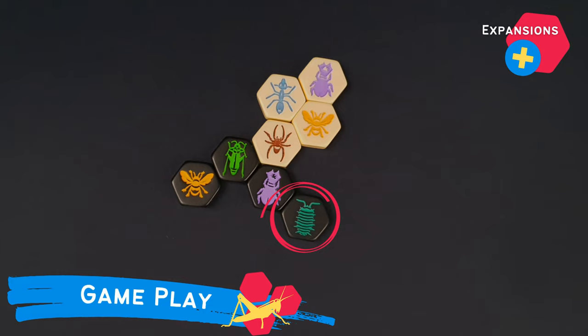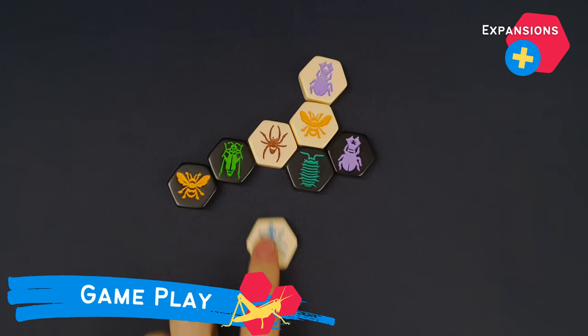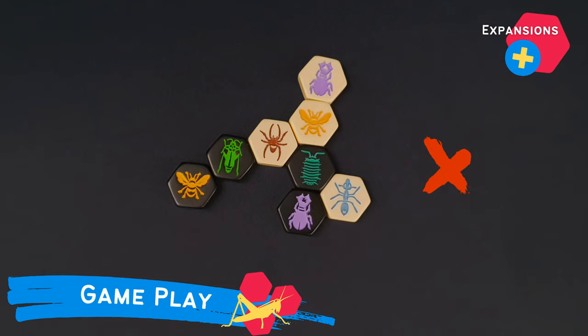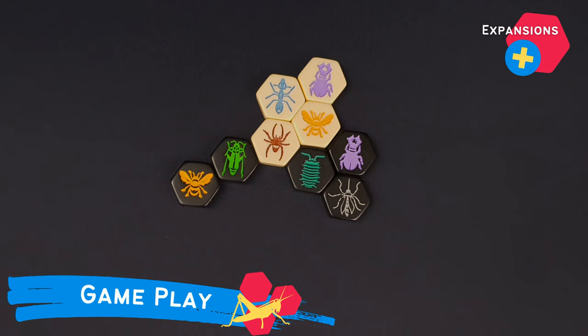Pillbugs can perform one of the following movements. On the one hand, they can move one space exactly like the queen bee does. On the other hand, they can use their special ability: they can move any adjacent and unstacked tile, first moving it up onto themselves, and then down into another empty space adjacent to them. There are several things to bear in mind about this special ability. Pillbugs can move a tile which was just moved by the other player. They may not move any piece in a stack of tiles. They cannot move a tile if it splits the hive. They may not move a tile through a narrow gap of stacked pieces. A mosquito will be able to copy the movement and the special ability of the pillbug. The other player won't be able to use the piece just moved by the pillbug on their next turn.